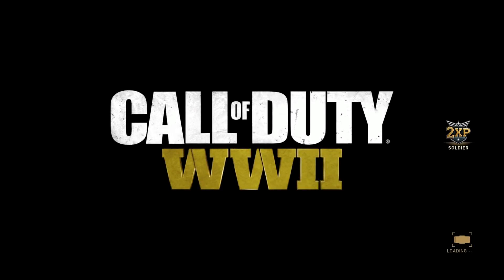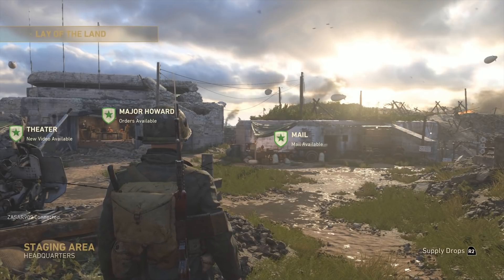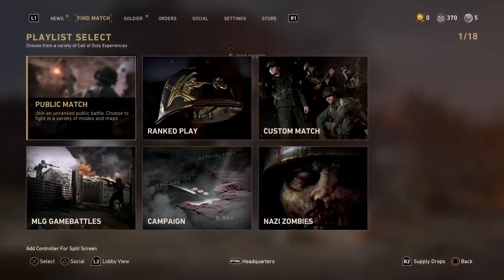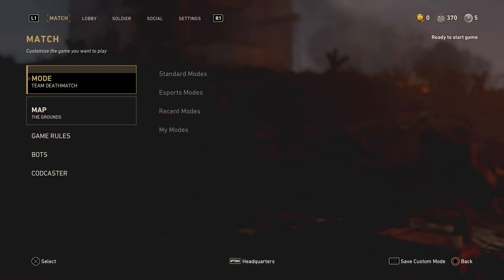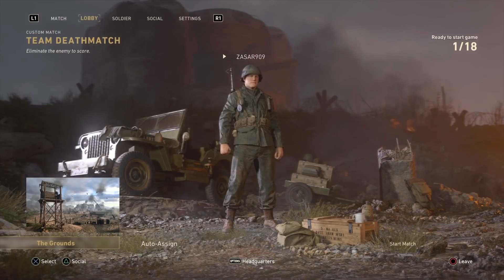Now quickly go back and re-establish your internet connection. Once you re-establish internet connection, go ahead and go back to the game and click online. Once you select online, let all this load back up — everything is going to look normal. Once you load back into headquarters, hit your start menu, go over to find match, and go over to custom match. Once you go to custom match, you will see the map actually says 'Build Headquarters' — it says 'The Grounds.' If it says The Grounds, then you know you got the glitch correct. At that time, go ahead and go to the lobby and start the match.